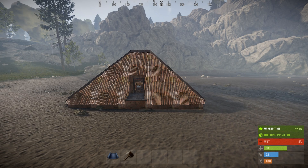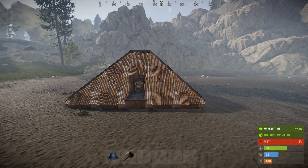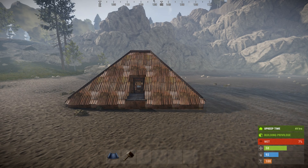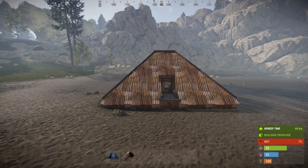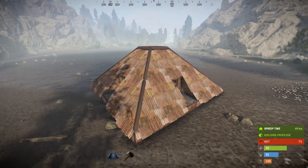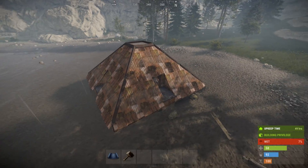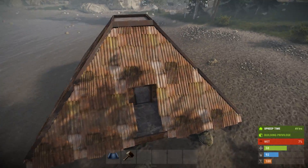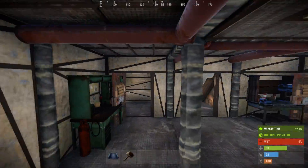This design and the second base design also came from a recent raid that they conducted. It's basically a pyramid base. This one has four entrances. The inner design is really up to you, but it starts off as a 5x5 square base if you want to get all four entrances.